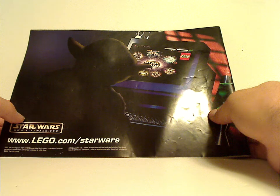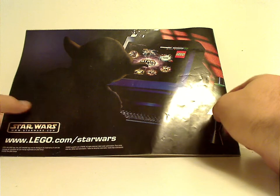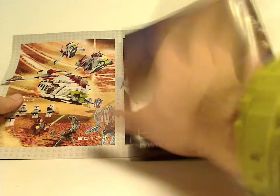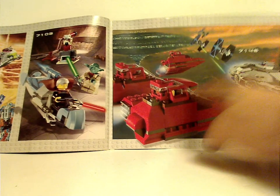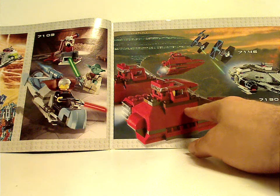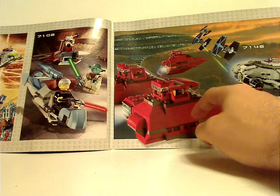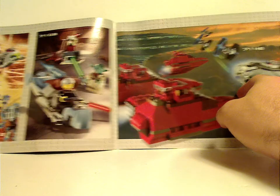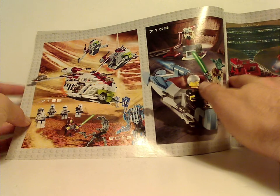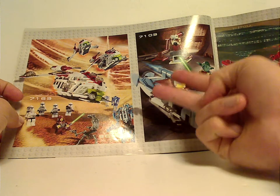On the back there's kind of an ad for the website with the first version Yoda there, and ads for some of the early sets from the time, like Twin Pod Cloud Car, which was never redone until about 2018 in the Betrayal of Cloud City set, and then the first version Republic Gunship, which they did about two other versions of.